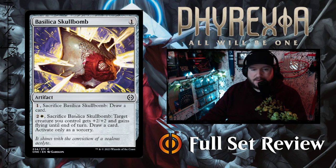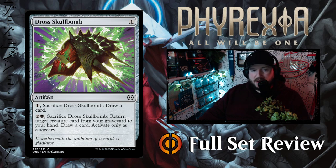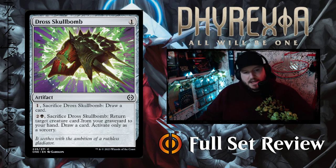Then we've got Basilica Skull Bomb — one colorless for an artifact. Pay one, sacrifice it, draw a card. Or pay two and a white to sacrifice it: target creature you control gains plus two plus two and flying until end of turn, draw a card, activate only as a sorcery. Then we've got Dross Skull Bomb — same one colorless for an artifact. Pay one, sacrifice, draw a card, or pay two and a black, sacrifice it — return target creature card from your graveyard to your hand and draw a card, activate as a sorcery. The skull bombs are good. I think the black one is better than the white one, but I like that even with the expensive sacrifice you still draw a card.